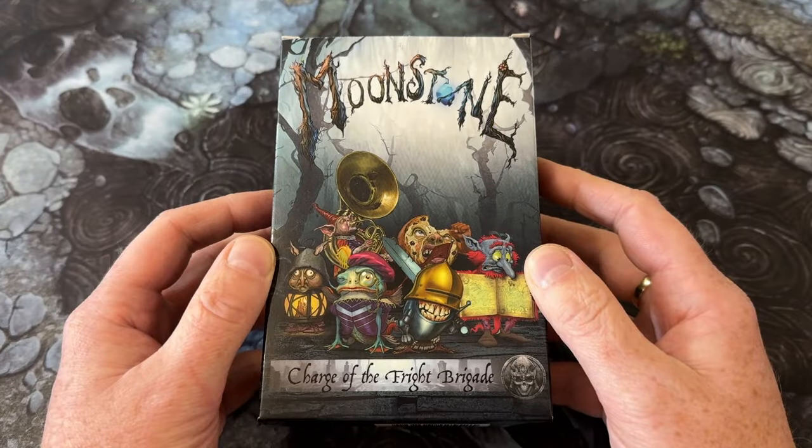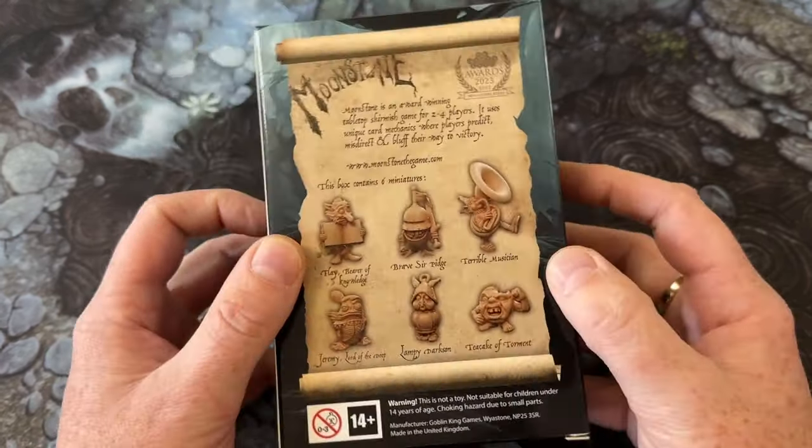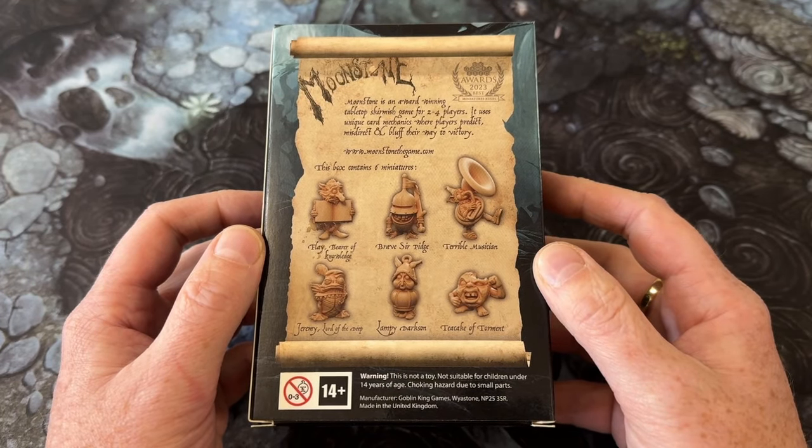One, this box contains six Psychopomps, and they are all beautifully sculpted with their own unique personalities. They are an absolute delight and a clear improvement over cardboard tokens.